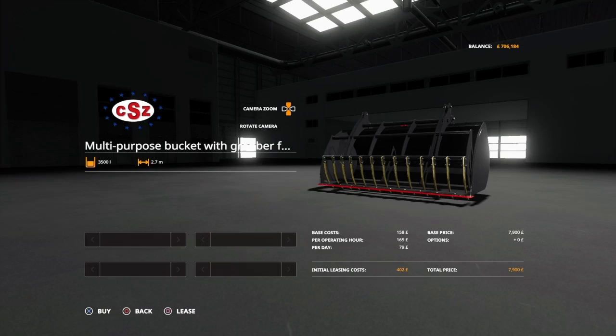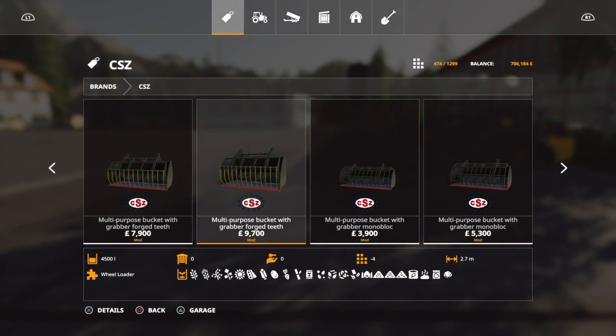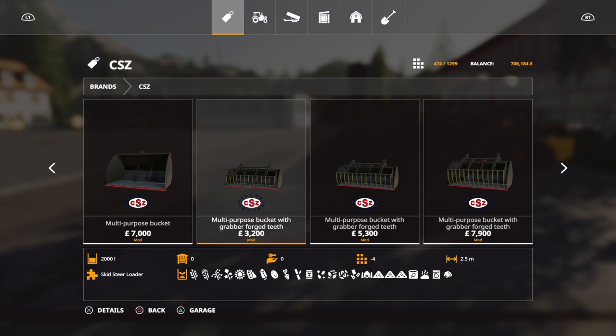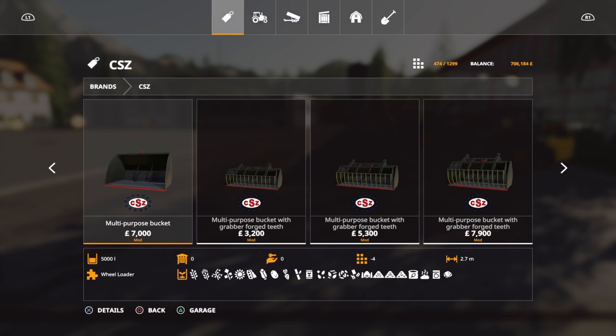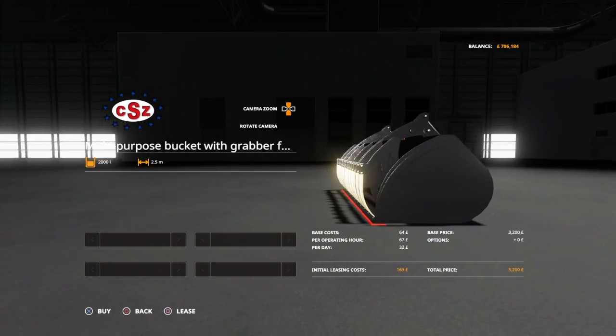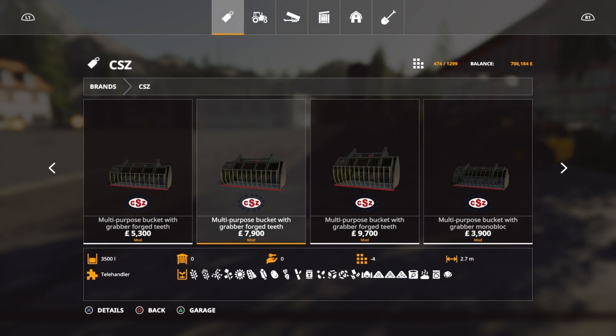We've also then got pretty much those buckets but with a grab on the front of it - sort of like a muck bucket. Again you've got a bucket for each machine. All these tools, for whatever they'll attach to, will appear in that set category - so this is a skid steer loader bucket, so it'll appear in the skid steer loader category. Considering how much they hold and they hold everything, I think they're fairly well priced to be fair. They're very detailed - what should look metal, it does look metal, you can see the shine on the metal.